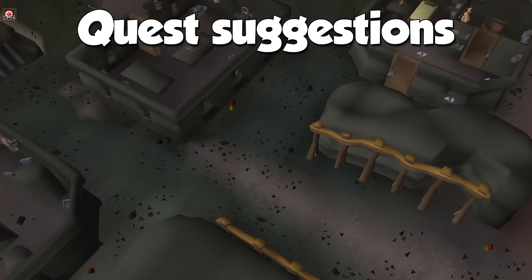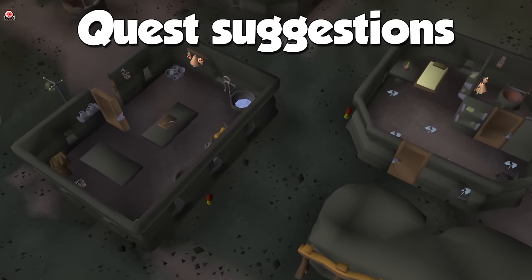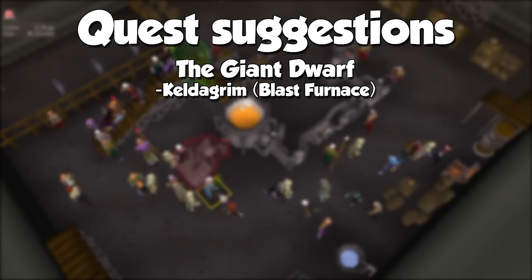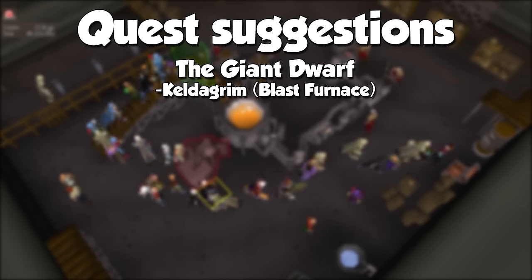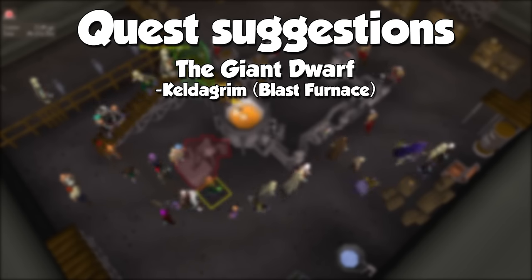Up next we have quests related to Smithing that allow us access to more content to train with, some of which are actually crucial on our road to 99. The Giant Dwarf will let us access the dwarven city of Keldagrim, and here is where you will find the Blast Furnace. By doing this activity you will gain either tons of profit or tons of experience per hour, so an absolute must for the account.